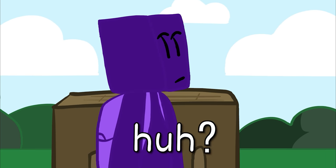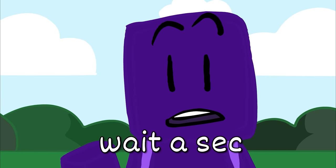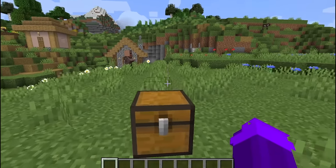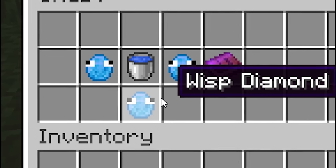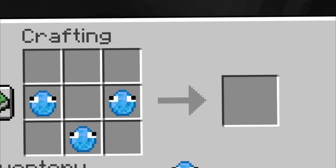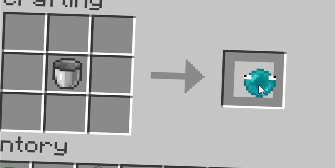Hey, Zen Mode! Over here — wait a second, you're Wisp! Good luck! What could possibly be inside this? No way — Custom Wisp Diamonds! These look cool! Three Wisp Diamonds and a water bucket makes a Wisp Pearl!